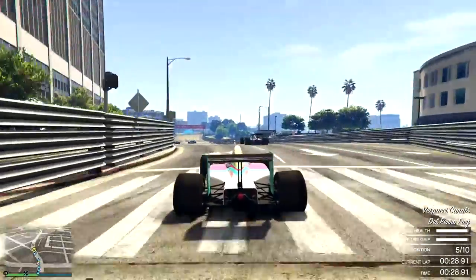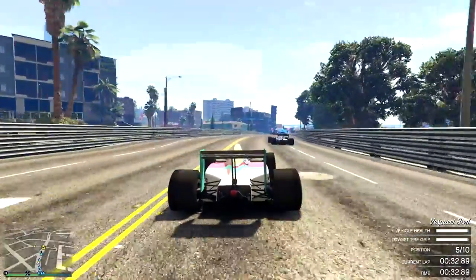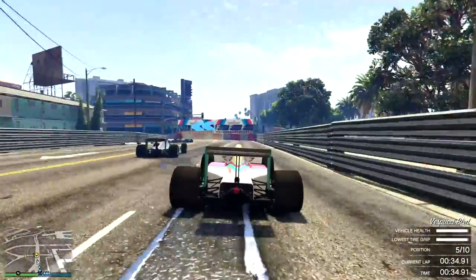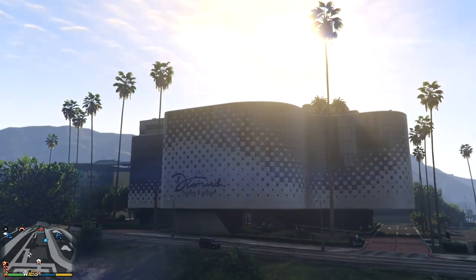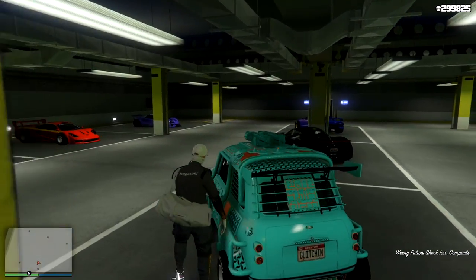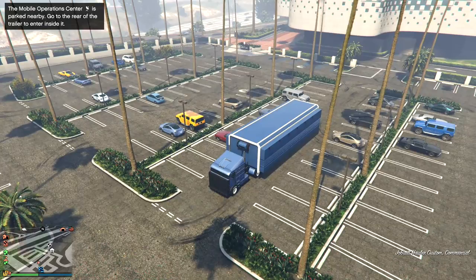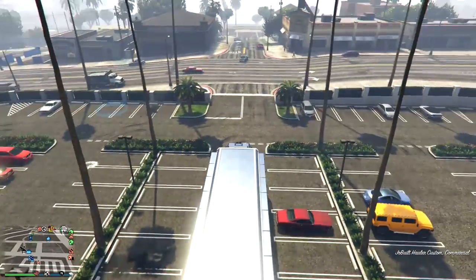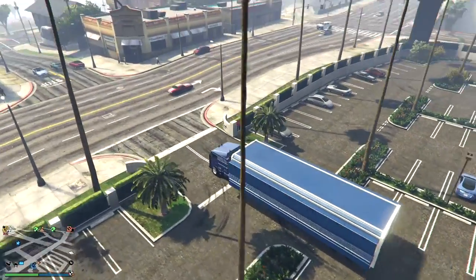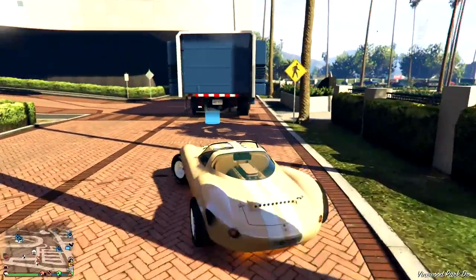It works on Xbox One and PS4. You're gonna want an MOC with the personal vehicle storage, a casino penthouse garage, or an arena workshop. The Faggios that we're gonna be duping — you just want to have them in some sort of garage, a 10-car garage or anything like that, anything other than the MC Clubhouse. The car you want to dupe, which is my Issi, I put inside my casino garage because I'll be using the casino garage. We're also gonna be using a personal vehicle — you don't want it to be weaponized so that you can actually use guns in it.